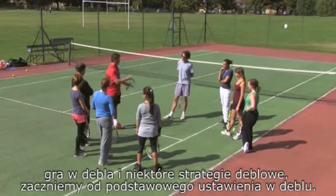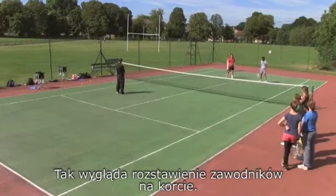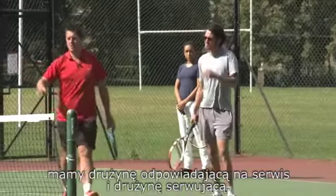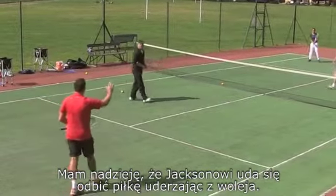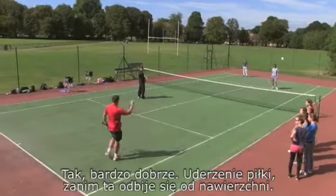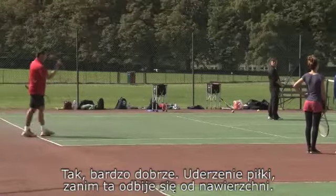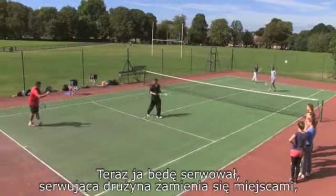So we're going to start off with our court positioning for doubles. This is our court setup. We've got the receiving team and the serving team. We're looking for Jackson to pluck a volley out of the air. Anyone know what a volley is? Great — so when we hit the ball without a bounce. The serving team switch sides.